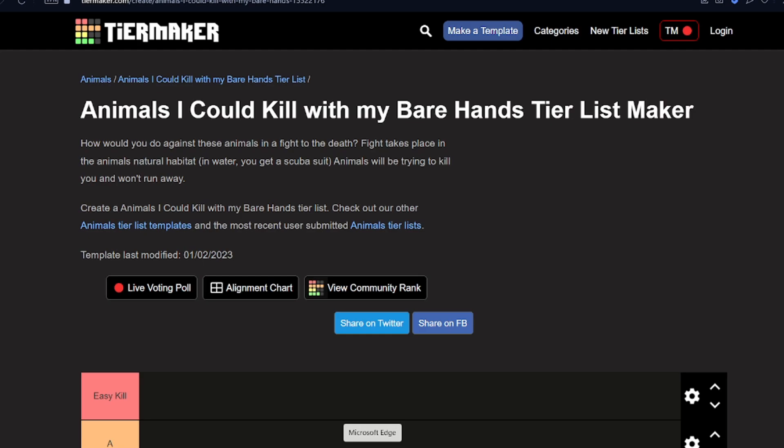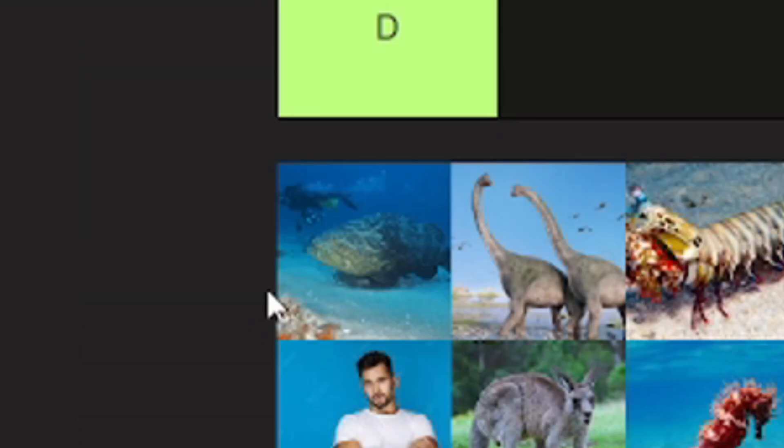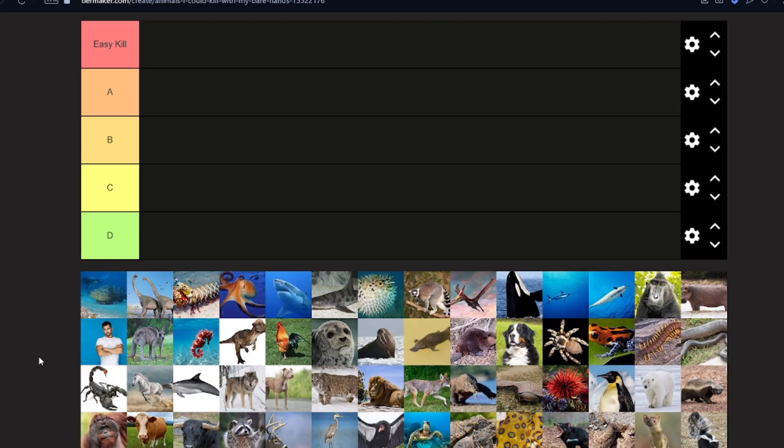Welcome back to another video. We're doing a tier list called 'Animals I Could Kill With My Bare Hands.' We're going to rank animals based on how easily we could probably take them in a fight with our bare hands. I don't know why I decided to do this, but we're doing it.